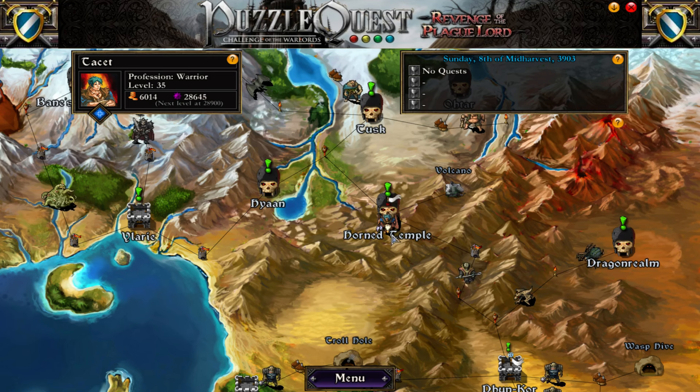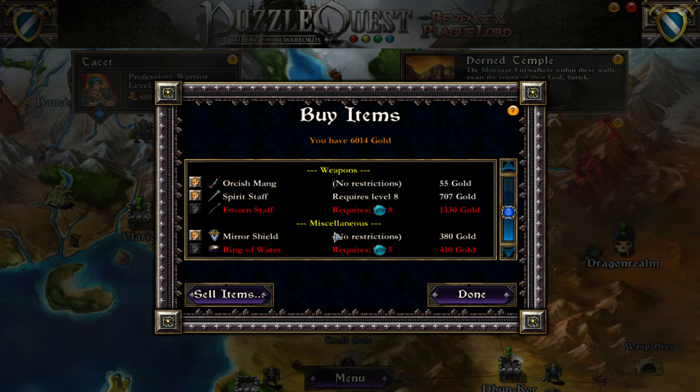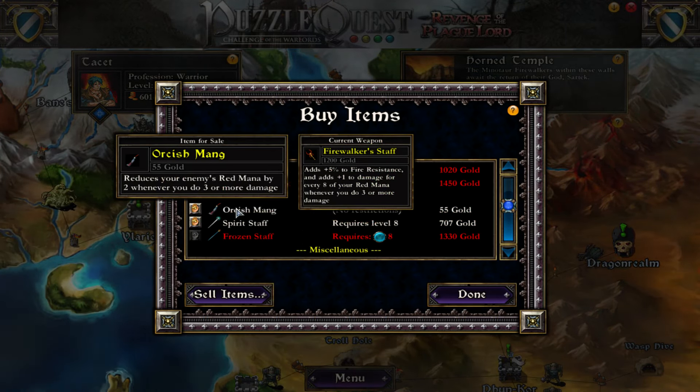If we go over to the shop here, we can see there is a wide array of items that we can buy, as well as weapons that are not completely useless. So that is a nice additional feature as well.